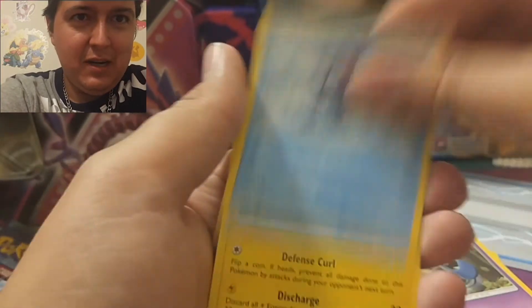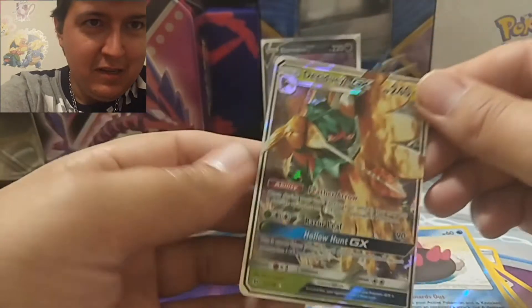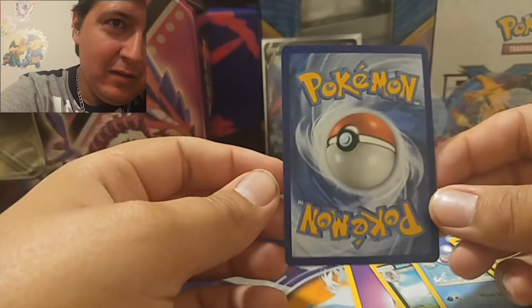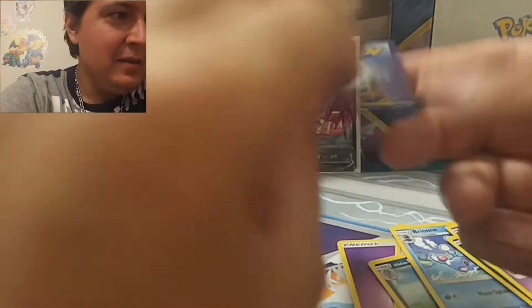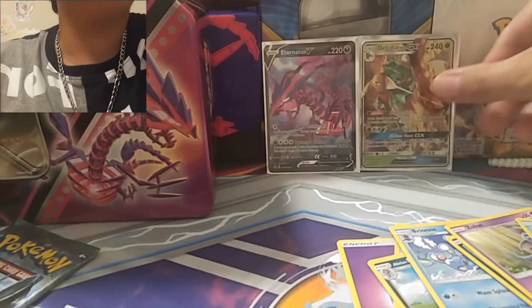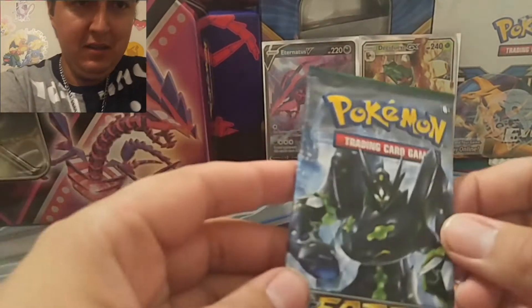Carvanha, Zubat, Popplio, Tug of Tomorrow, Shellder — we got this dude — and Decidueye GX, it's crazy. A lot of these Pokemon are actually on the show. I don't have this card either I don't think. That's pretty good. Center might be a little off down here but other than that it's pretty good. So that's our first hit. So far this 10 is doing a little worse, but we still got a pretty cool GX.